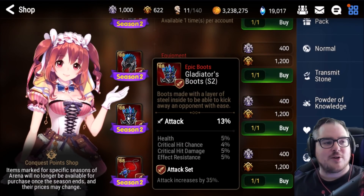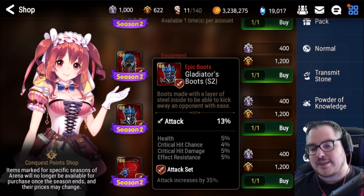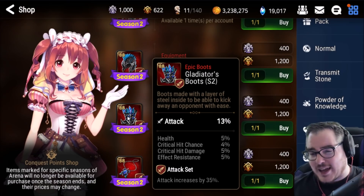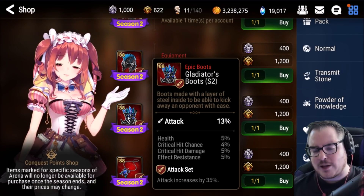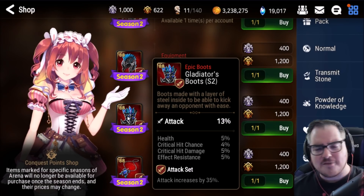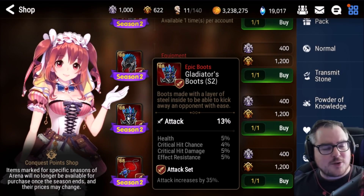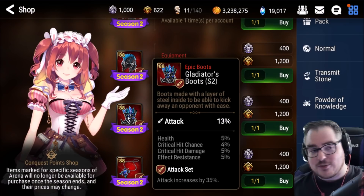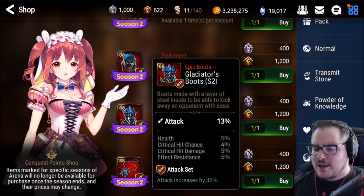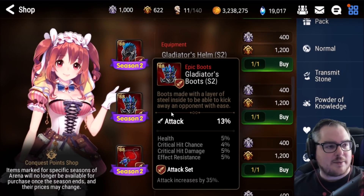Then we have the boots, which are 65 attack with crit rate and crit damage as substats — so they're automatically going to be amazing. There's no effectiveness and no speed on the substats, but that's okay with crit rate, crit damage, and attack on the main stat, plus one defensive sub. Most of the time you want speed boots, but you cannot argue with the possibilities — these could be 30 crit damage sub boots or 25 crit chance with 65 attack, and it's pretty hard to beat that.